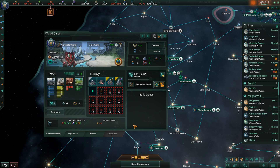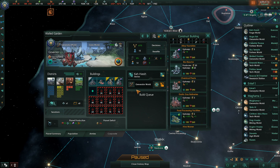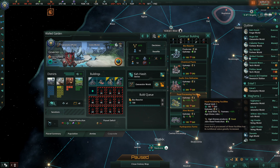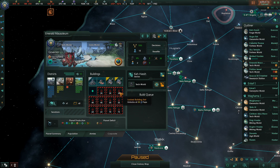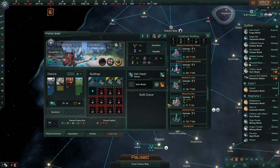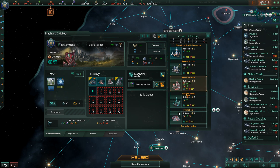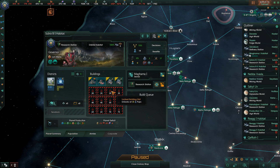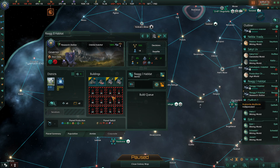This is a holy world, but we need structures here. I think this would make a great generator world, and it's already set as one. We'll replace a building with a bioreactor, and most of the jobs are going to be in generator districts. These next tech worlds I see no reason to change. This is a research station. This foundry station can continue to be a foundry station. For this research station we need housing - I'm going to upgrade to a central control for both of these, as well as this one, this one, and this one.